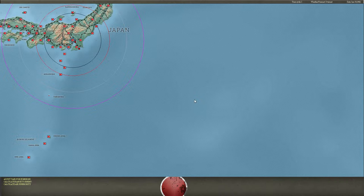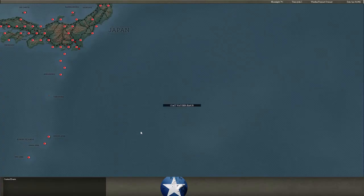Welcome back, everyone. It is January 19th, 1942, for another episode of Yamamoto's Folly. And today could be a really interesting day. We had a lot of action last turn, and I think that we might get some again.